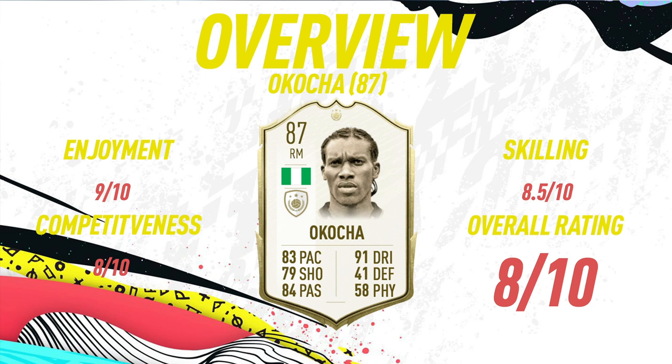A lot of people looking at the face card stats might say this isn't a 300,000-coin card, but you have to remember he is an icon card and gets links to basically anyone. So if you want to do a hybrid league squad or hybrid squad, players like Kotra would fit perfectly into them.